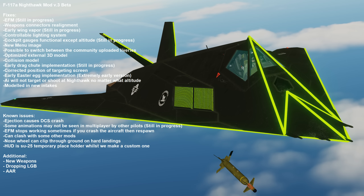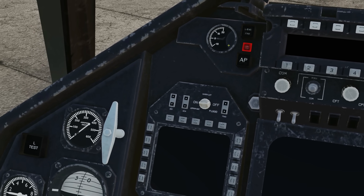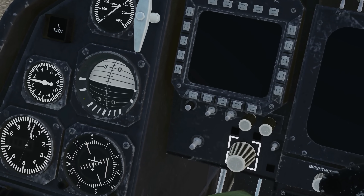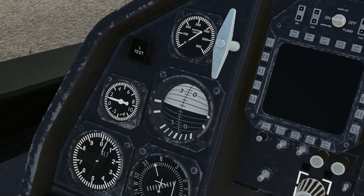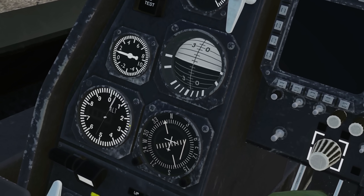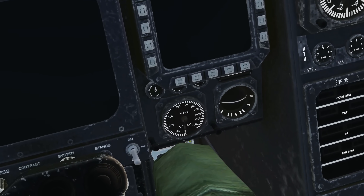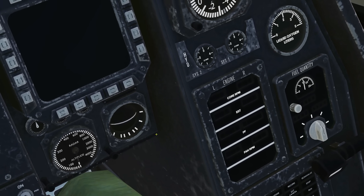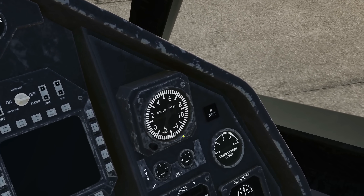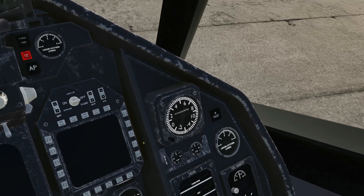Cockpit gauges are functional, except altitude. We've got the angle of attack meter there in degrees, our speedo in knots, our primary ADI, our VSI or VVI — vertical speed indicator. Barometric altimeter apparently not working at the moment. HSI there, radar altimeter, backup ADI, oxygen supply, and a massive accelerometer there, because we do pull a lot of 9G turns in this aircraft.